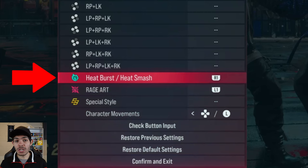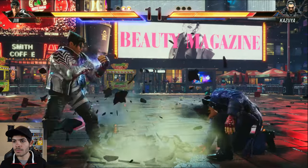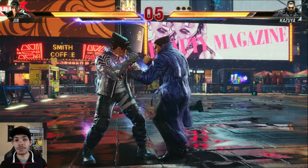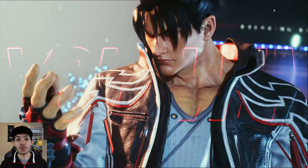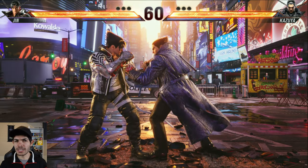Now you have two ways of activating heat. Your first option is your heat burst, which is a button that you can program in the controller setup. When you hit that button, your character will go into a slam attack which will give you invincibility and your heat meter will start to drain. Now if you hit that button again, you go into your heat smash, which is a super powerful move. It works kind of like a second Rage Art.